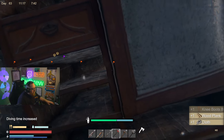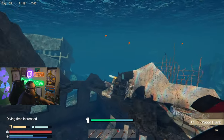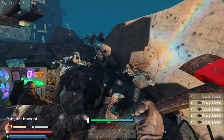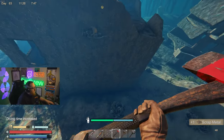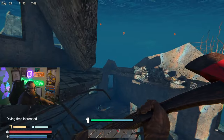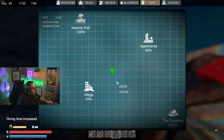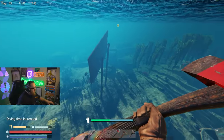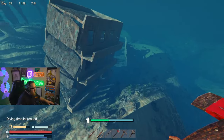We got some knee boots. We will make sure that we check each individual building on the map every time we leave an area so that you know how much stuff there is there in case you might have missed something. Our first building here gets us to 10%.